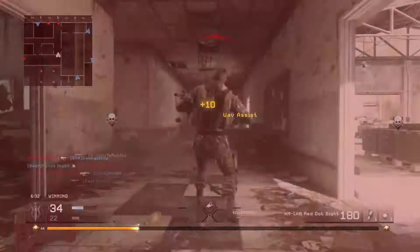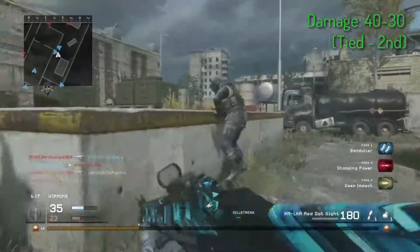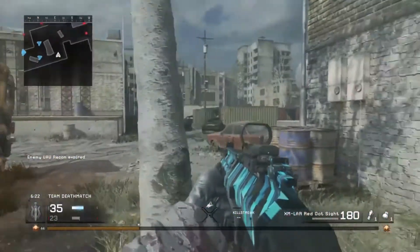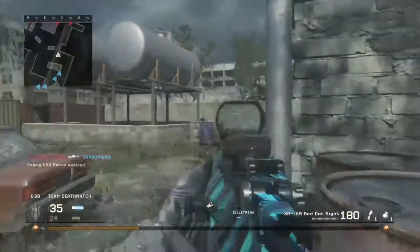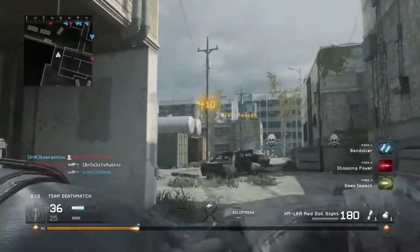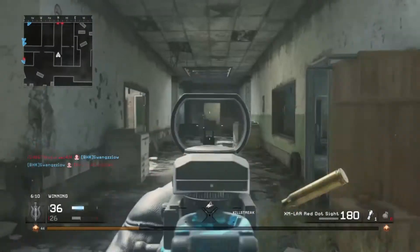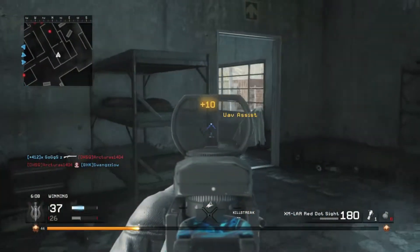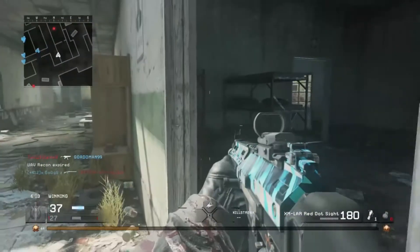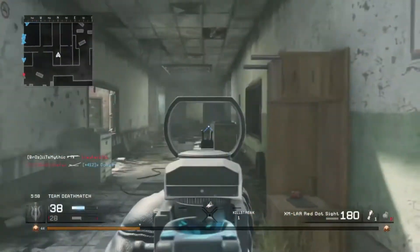Taking a look at the damage, it does 40 up close and 30 at range, tying it in second with several other assault rifles. Even though it's on par with things such as the AK-47 or the M16, it definitely feels a lot more powerful when you're actually playing with the weapon — it feels like you're literally melting people. I can understand people's viewpoints if they say these supply drop weapons are pay to win, because this weapon is pretty damn powerful and I'd say it easily competes with the M16. So if you're looking for an assault rifle that's good in the damage category and performs very well in-game, definitely go with the XMR.